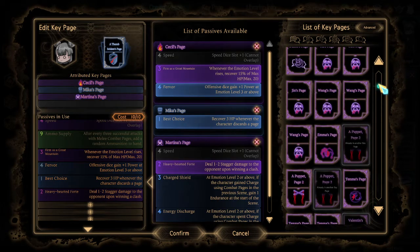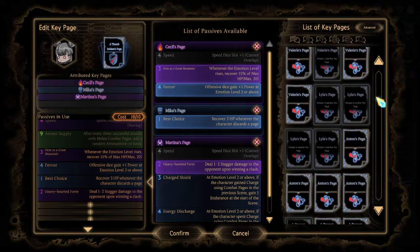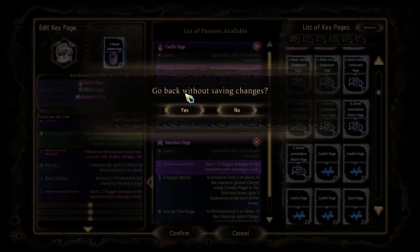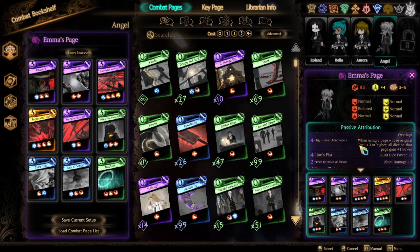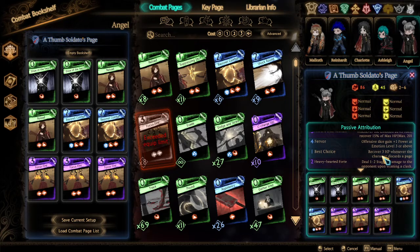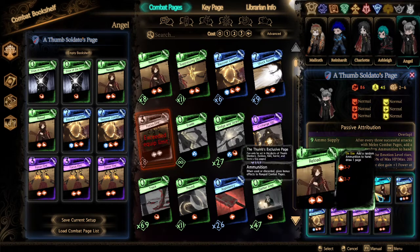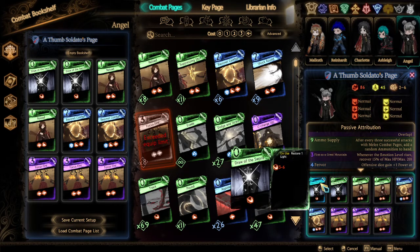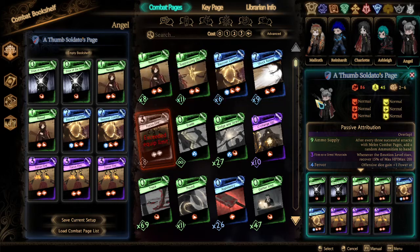There's one thing I could put in here, which is the Emma thing — the high-level acrobatics. We've got it right here on this Angel. The high-level acrobatics: when using a page with three or higher, all dice gain plus one power. Honestly, this already deals a heck of a lot of damage so I'm not too bothered. This is a focused fire deck with getting a lot of ammunition.